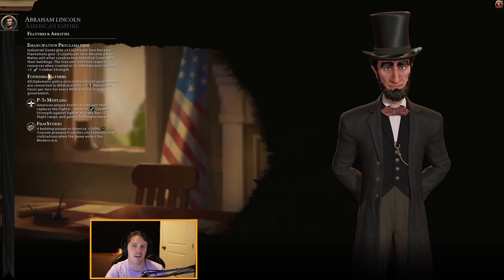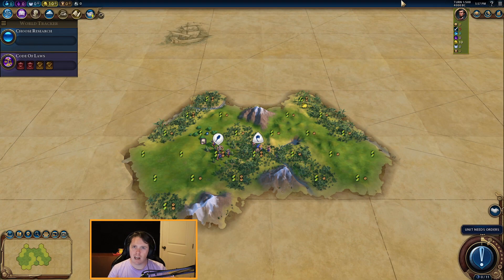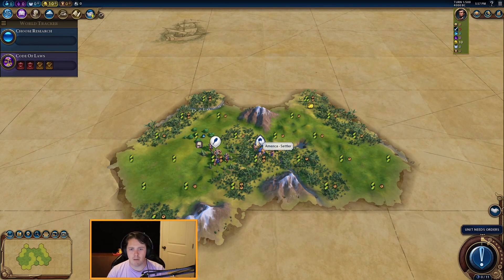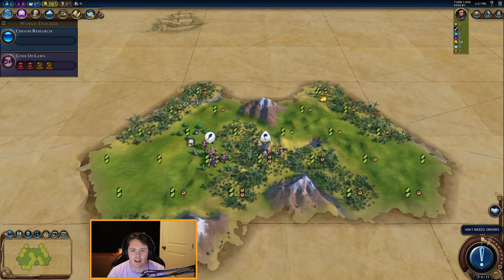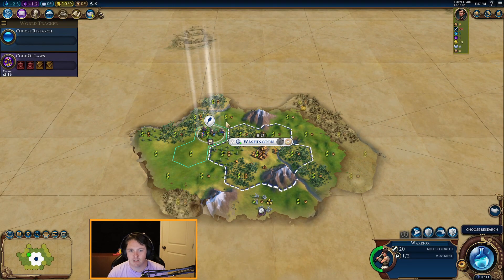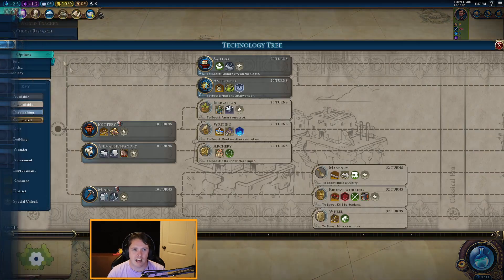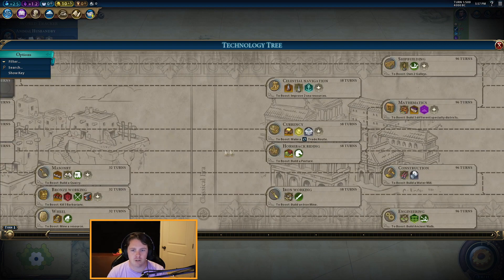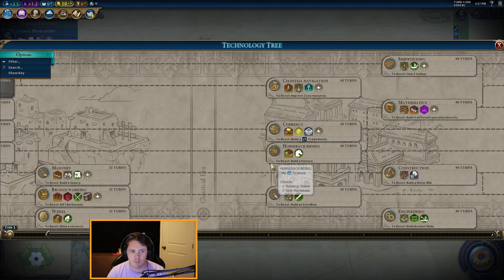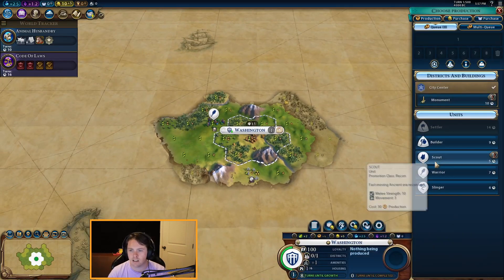The game details will be appearing on screen if you'd like to follow along and actually play the same map. If you head to our Discord server in the description, the save files will be there to download. We have a wonderful start here — we are not playing with better balance starts, this is au natural. We got a new world map with lots of hills to mine. We want those industrial zones, so we're going to settle right here — good old Washington. We're going to move up north, build a scout, and start with horses because we need to shoot through straight to Apprenticeship.